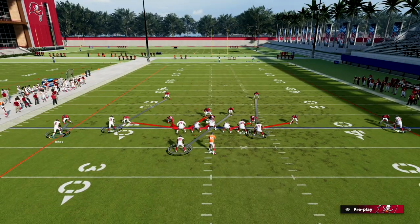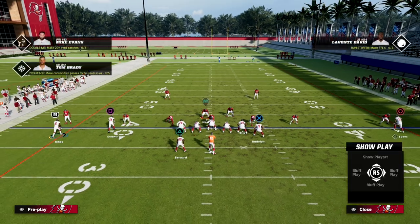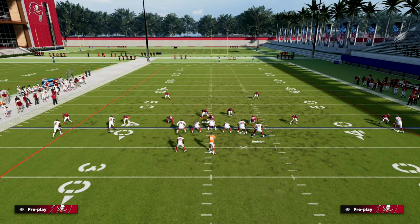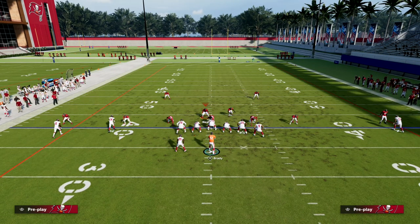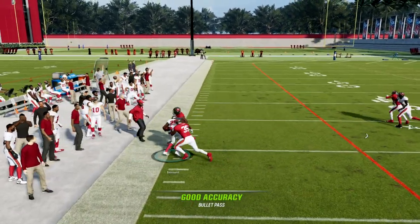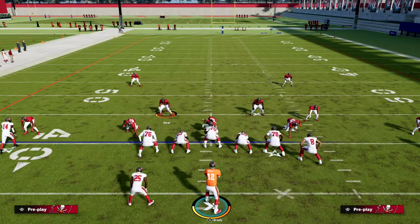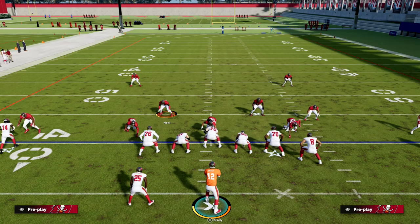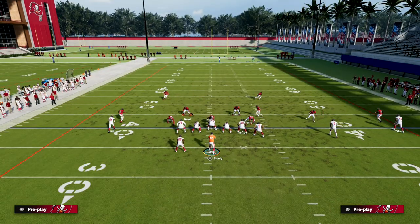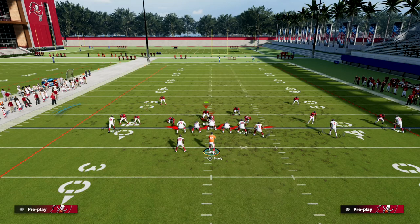And then they're going to try to basically user him themselves. This is still an issue — the running back is still open because he's out-leveraged them to the flat. This quick throw wheel is really good, so don't just assume that being manned up stopped it. That's not quite going to solve their problem. What they're going to have to do is have their user jet out here to guard the running back.